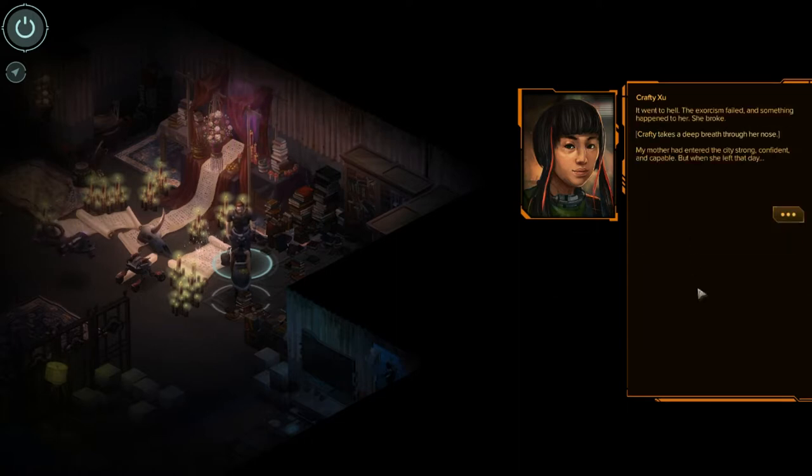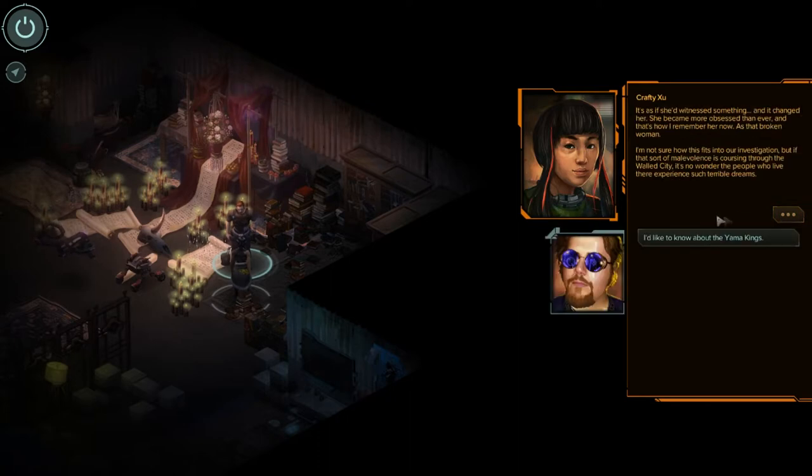How did that go? It went to hell — the exorcism failed and something happened to her. She broke. Her mother had entered the city strong, completely capable, but when she left that day it's hard to explain. It's as if the experience left her vulnerable to those base horrors within the World City. She grew paranoid and became frail of mind and body, a mere shadow of her former self. It's as if she'd witnessed something and it changed her — she became more obsessed than ever. That's how I remember her now, as that broken woman.